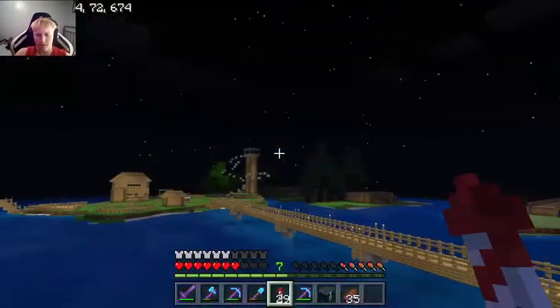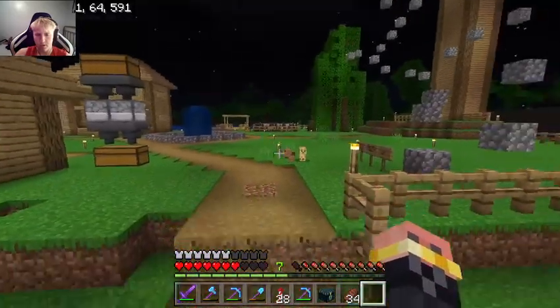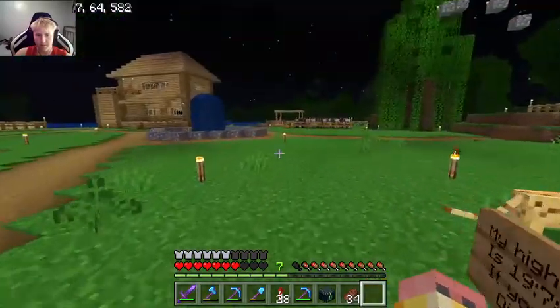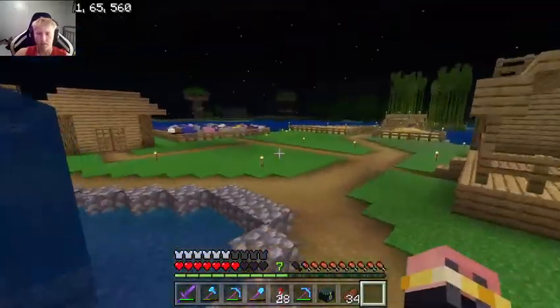Huge bridge. Parkour course challenge. You get five iron to enter, and if you beat his time you get two diamonds — not bad. He's got a well, a little area for him, and his little house.